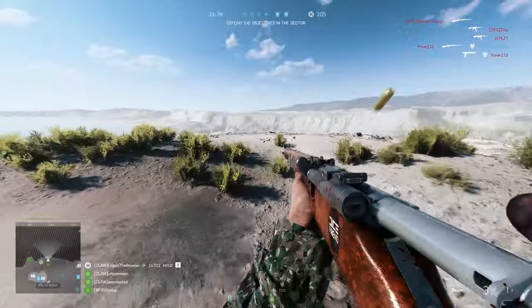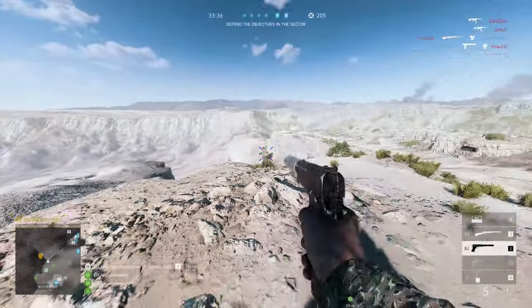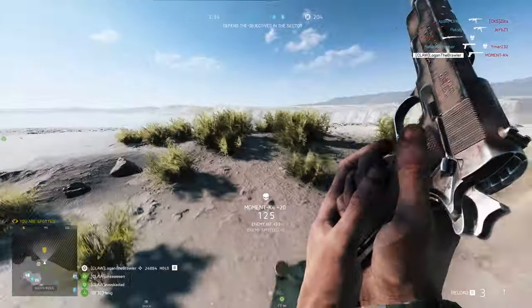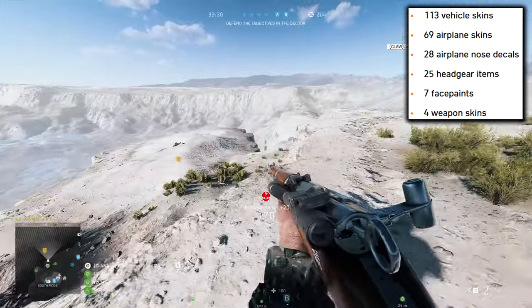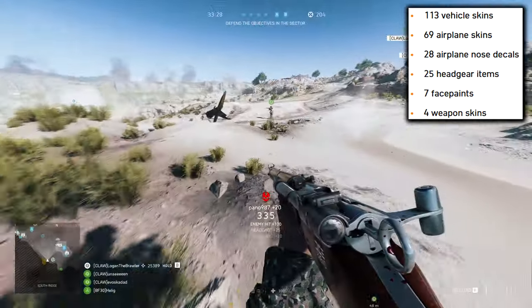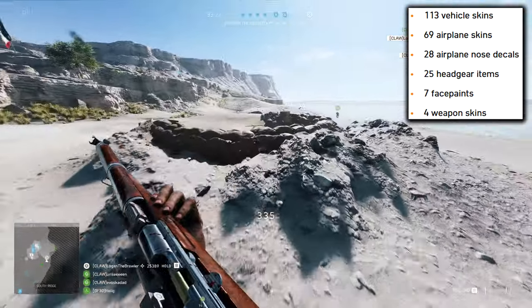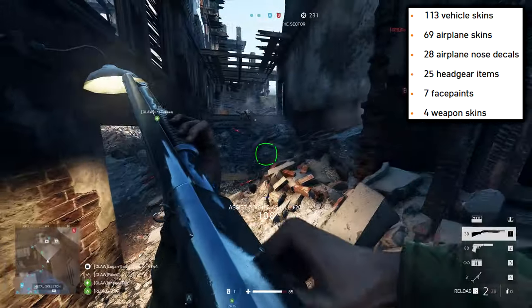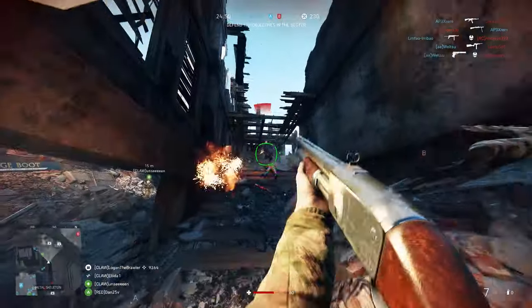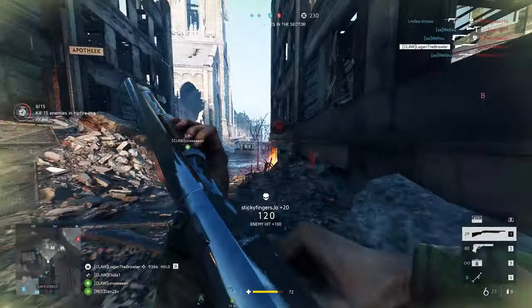In addition to everything else, we got a ton of new skins added to the game. More than 200 cosmetic items have been added to the Company — I'm talking 113 vehicle skins, 69 airplane skins, 28 airplane nose decals, 25 headgear items, seven face paints, and four weapon skins. That's a lot of skins.